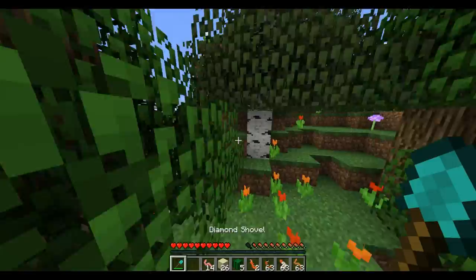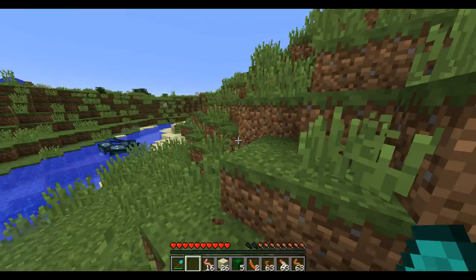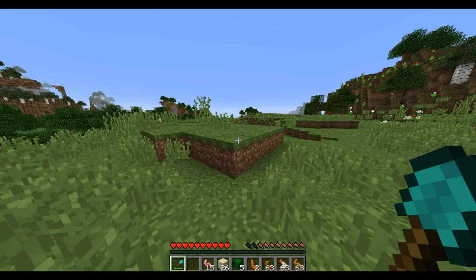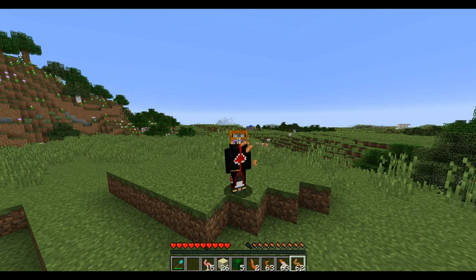Anyway guys, that's basically going to be it for this mod showcase. It's a pretty small mod but it adds a lot of character to your world - I mean, if you're starving, you just dig up some dirt and voila, you've got worms. I just wanted to say, if you guys want me to, I will add this into my mod survival series since it's small and shouldn't cause any issues, and it adds more food to the world. I hope you guys enjoyed it - slap that like button, subscribe for more mod showcase content, and the download link will be in the description. I'll see you guys next time, goodbye!